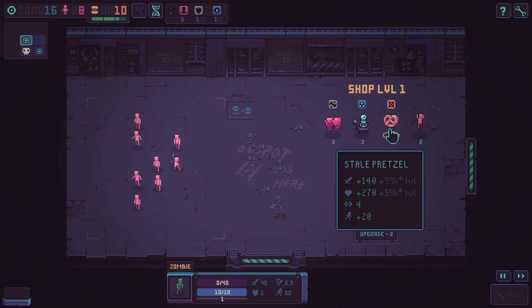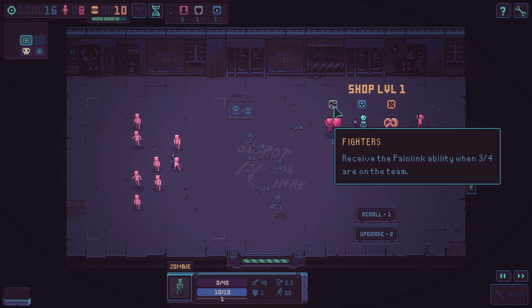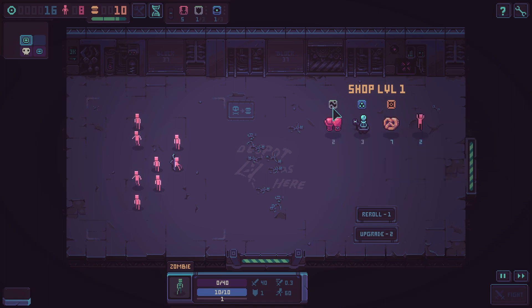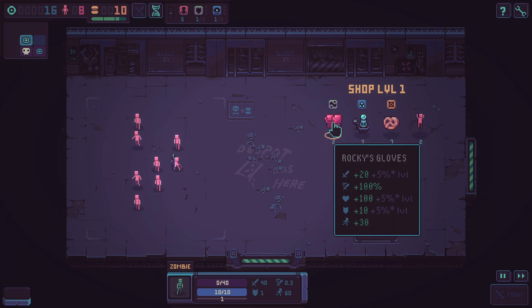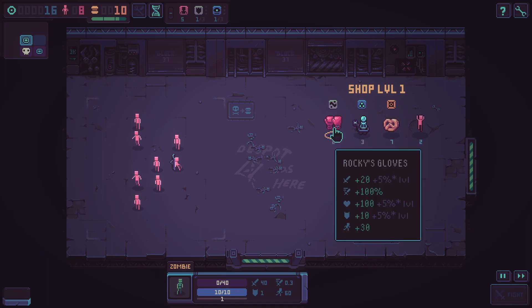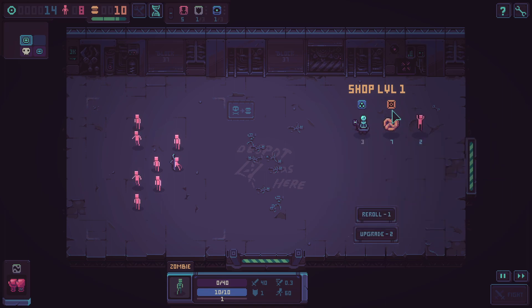Okay, we got a shop here. We can buy more things — a stale pretzel which is a thrower class. I'd like another mage. There's some kind of synergy mechanic where different classes work together. I think you're supposed to learn those combinations as you play. We could certainly use a tank of some kind — Rocky's gloves for two gold, cheap, I'll buy it. Let me get Dorothy to fill a hole in the formation, then give Victoria some boxing gloves.